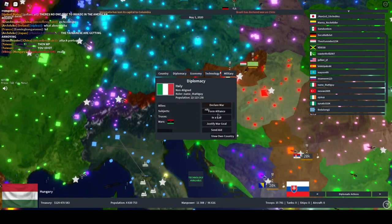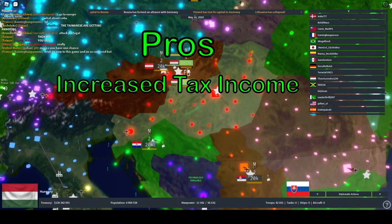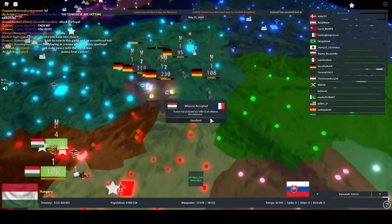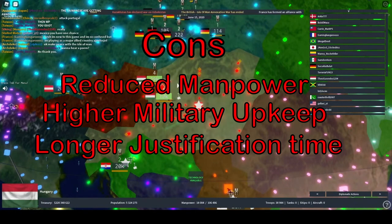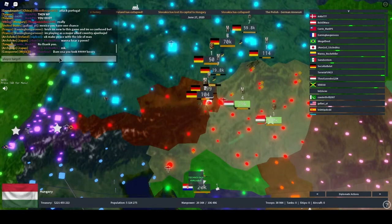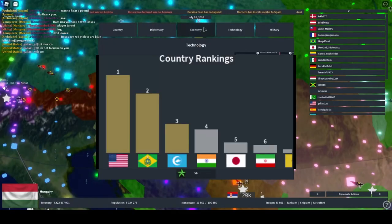Next we have the democratic tree, which specialises in tax income as its main source of income. Tax is pretty much all that's good about the democratic tree, and the cons are pretty bad. All of the cons make it so that you can't really go on any offensive wars or have a big army. There's reduced manpower, higher military upkeep, longer justification time, and you lose stability on any offensive wars declared, which is just terrible. So only go down this path if you want to basically just be neutral the whole game, but still somehow be first on rankings — or play as America and liberate Europe.